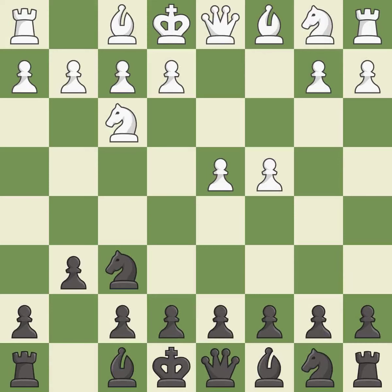c4 gains space on the queen's side and the center, and prepares to develop the knight to c3.